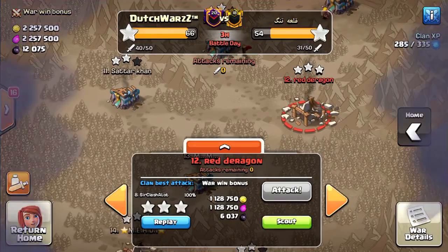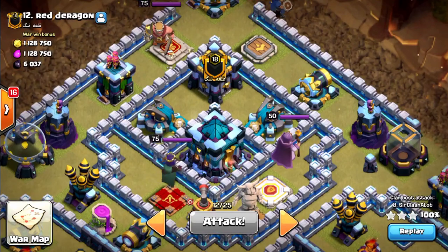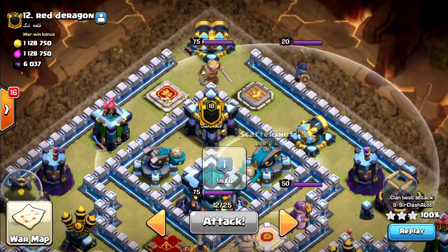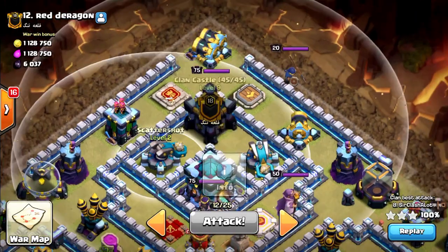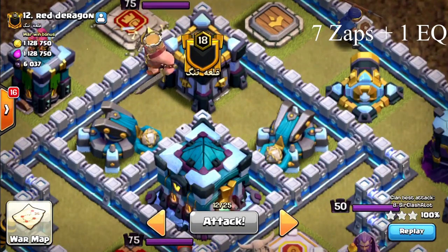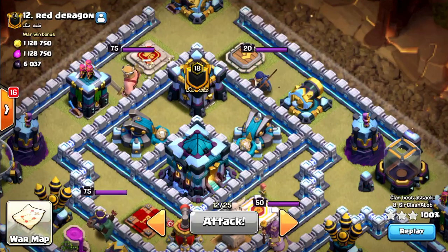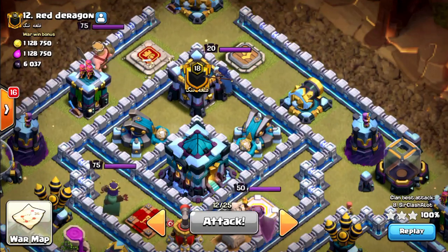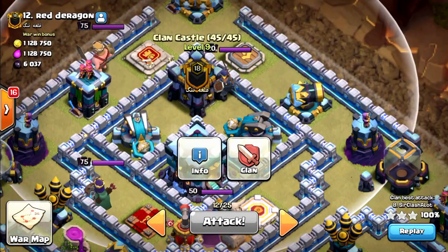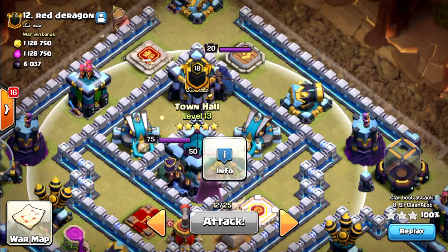Let's take a look at the next base. Starting with identifying zap value. In this case there is the clan castle with the royal champion and two scattershots right next to it. In this case you can take down the scattershots if you use 7 zap spells. With 7 zap spells you can damage the clan castle and take down the scattershots without waking up the town hall, which is important for the sui.